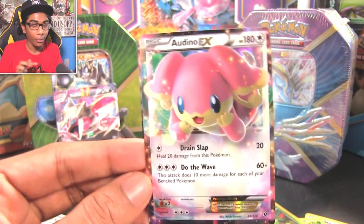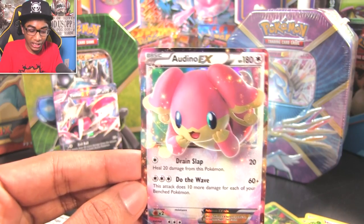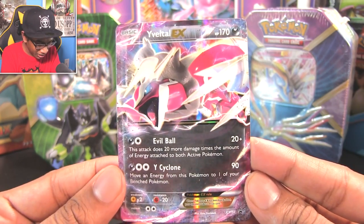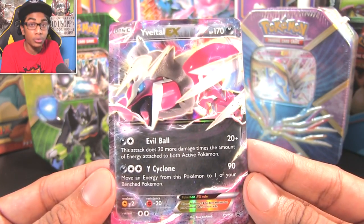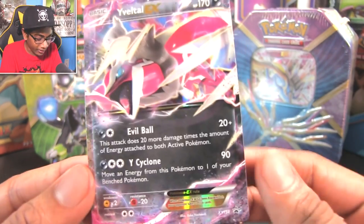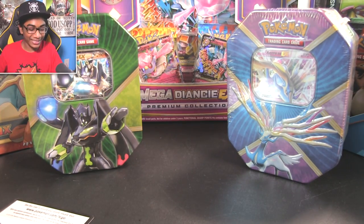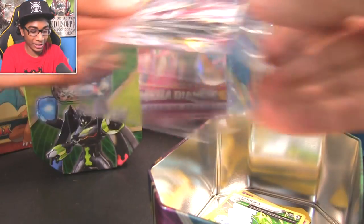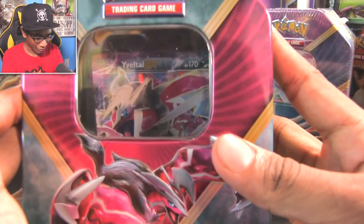You've gotta understand something: when you buy entire booster boxes, you're guaranteed to get some holos. But when you buy tins like this, this pull is a major deal. I just really can't get over how good these Shiny XYZ legendaries look — they look nothing like you'd think in person. They look way too colorful and holographic. The fact that these are promos does not bother me at all — this is a glorious holographic.